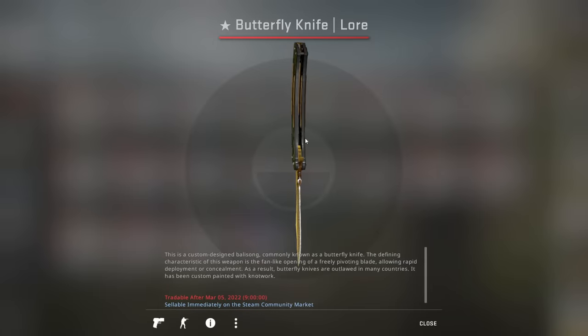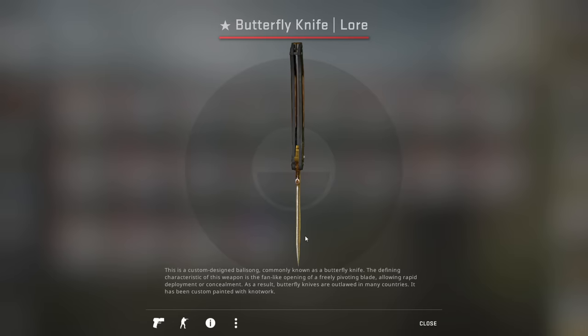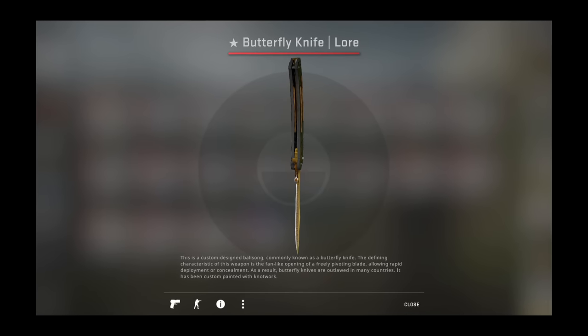There is a poop emoji. Now, as you can see, on many of these — this is one of the Butterfly Knife Lores I have — there's a poop emoji. I have another one, minimal wear, also poop emoji. So I don't think it really matters which Butterfly Knife Lore you have, as long as it's field-tested or minimal wear — it's gonna have the poop emoji. So fucking stupid.